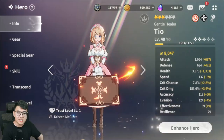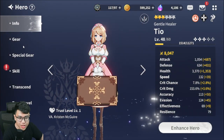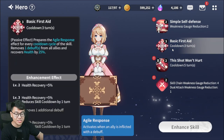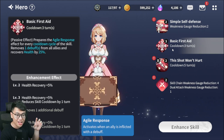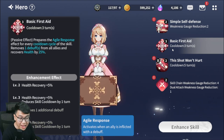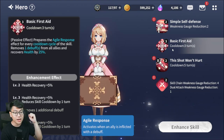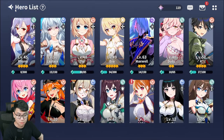Next up we have Tio, one of the best healers in the game. We have a 3-star healer that can overheal you, but I don't care about that. Tio is incredible because if enemies attack you with a debuff, she will cleanse that debuff and heal the entire team — so she can heal the team without even taking a turn. That is incredible for defense, especially when the boss can outspeed you and stun your team. If she doesn't get stunned, she can cleanse the entire team from being stunned and heal everyone.